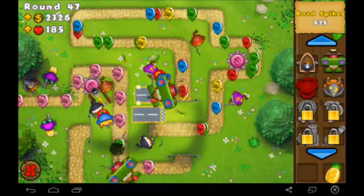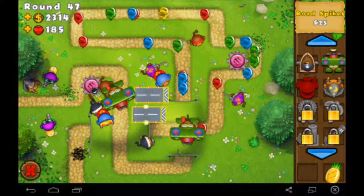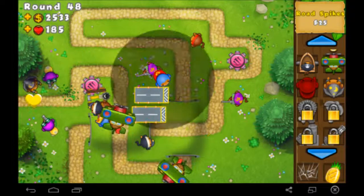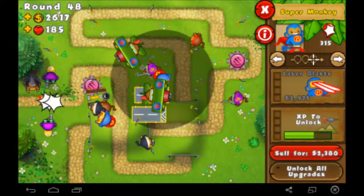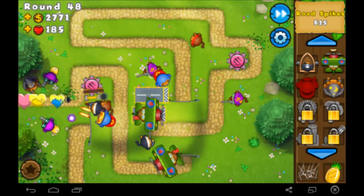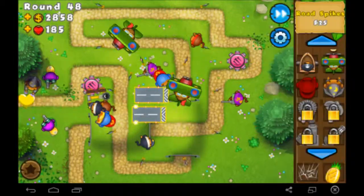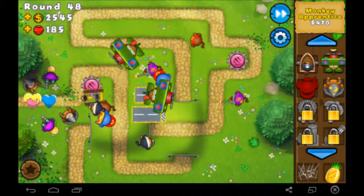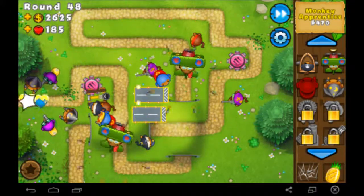Camo Bloons — we don't have too much to defend through a big camo bloon attack like that because these Super Monkeys can't detect camo. Monkey Apprentices are really good once they're upgraded, but for now they're not great.